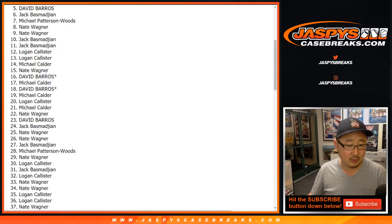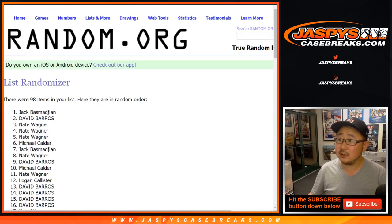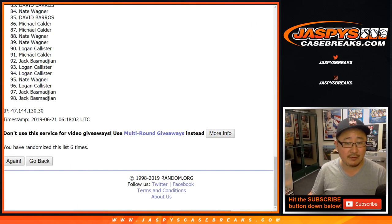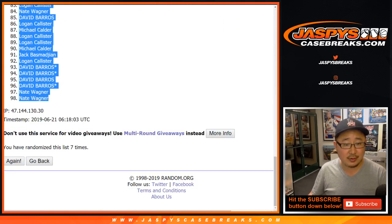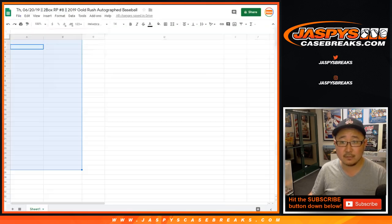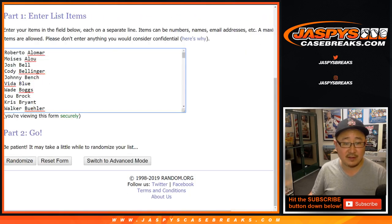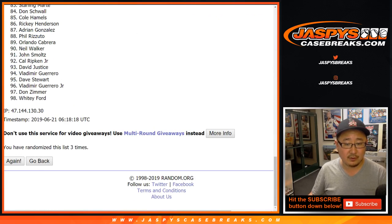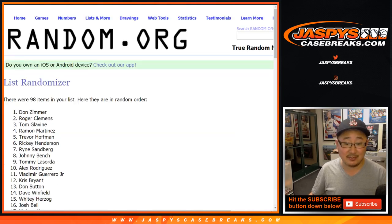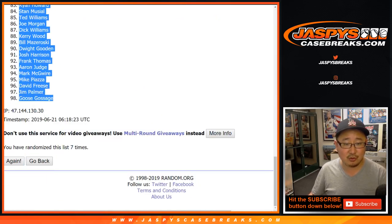Your names first — randomized seven times. After seven, we've got Logan all the way down to Nate, a couple Nates. Two and a five, seven times for the players. Good luck, everybody. And seventh and final time. Good luck, good luck, good luck. We've got Don Zimmer down to the Goose — Goose Gossage.